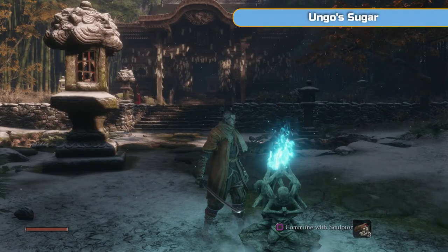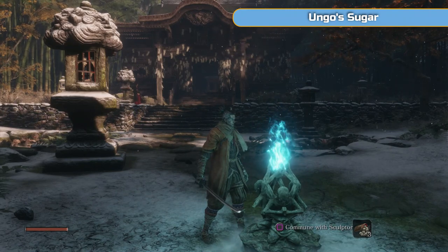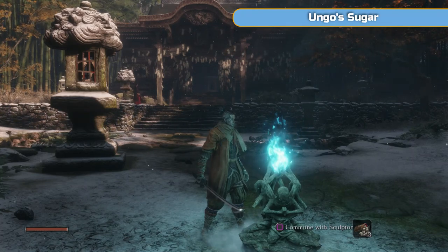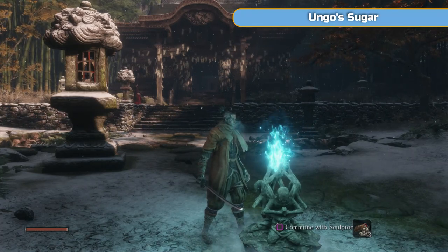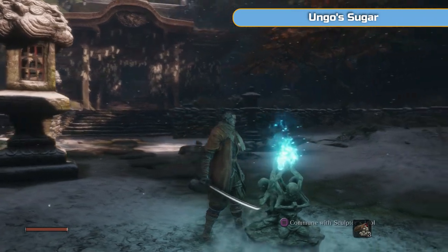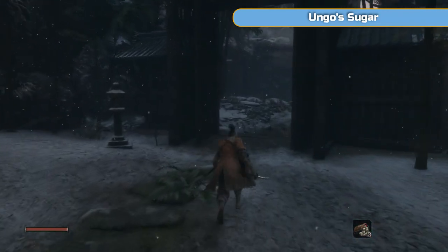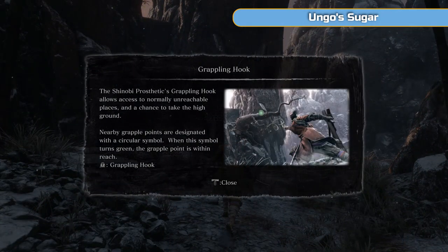Hi there, I'm Ben and welcome to part two of my full platinum walkthrough for Sekiro Shadows Die Twice. As always with my guides, we are picking up exactly where we left off at the end of the previous video. So we're at the dilapidated temple and we are going to move into the next area, the first proper area which is Ashina Outskirts. I'm going to take things a little bit slower here at the start and explain the finer details, because I know there's a lot going on and it's quite confusing.